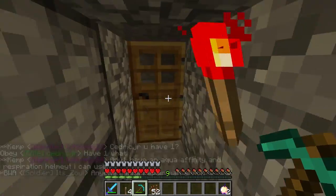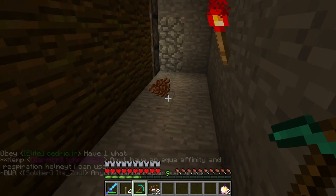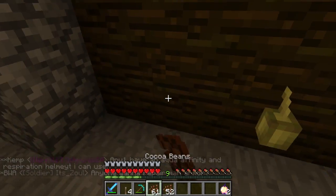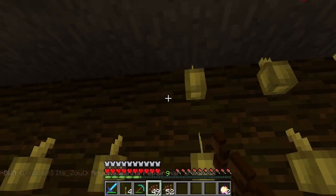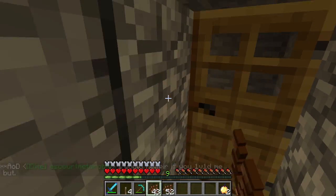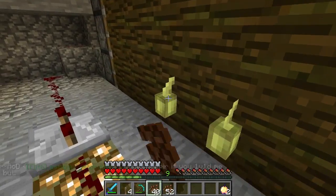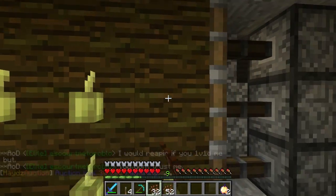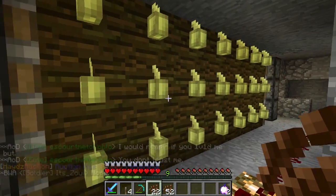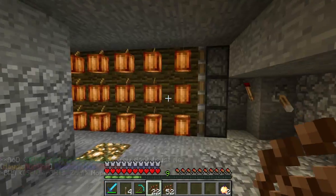We've got basically a whole stack from that one harvest, and at the back here, bam, another whole stack. Now you've just got to replant it, which is the only manual thing you have to do about this farm. I could make it automatic, or nearly automatic — you would still have to plant it, but I could make it more automatic with hoppers, and I might do that at a later stage. But for now, my base is fairly small, and I'm happy with it.